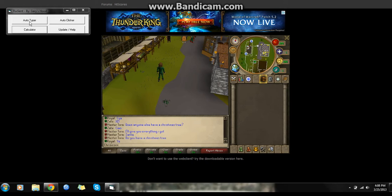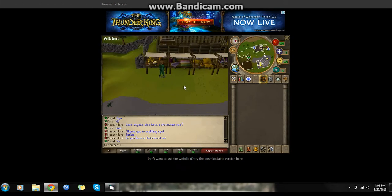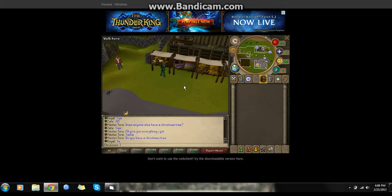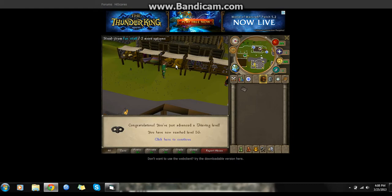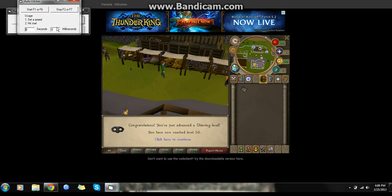What you're gonna do is you're gonna go to a stall or something that stands still that you can fight or steal from, like a stall. So I steal a cake. What I'm gonna do is use the auto-clicker right here — auto-clicker — and I'm gonna put the milliseconds to 50.